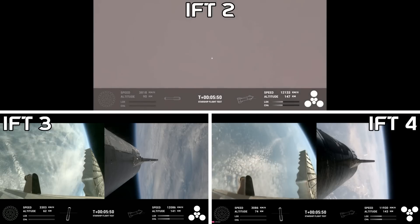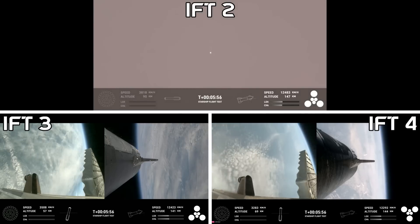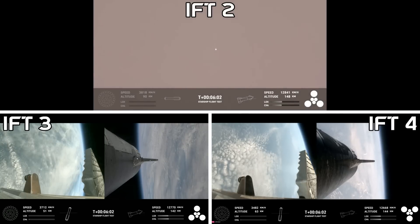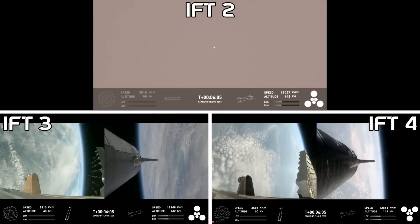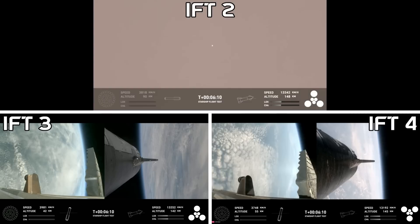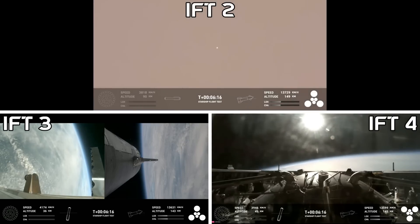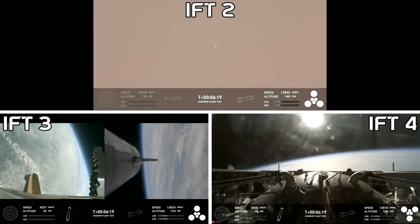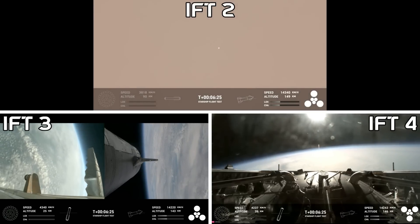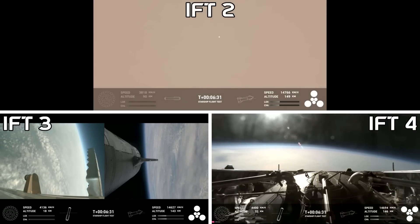These views have been looking incredible. Super Heavy has been performing beautifully today, and you can hear the crowd is very excited. For the booster, the primary goal today is to do a landing burn and a splashdown in the water, and we are just about 30 seconds away from that landing burn beginning. An incredible view from the forward portion of the booster — basically on top of the Super Heavy where we have jettisoned the hot stage. We can see this incredible view of Earth as it makes its way back down to the Gulf of Mexico.